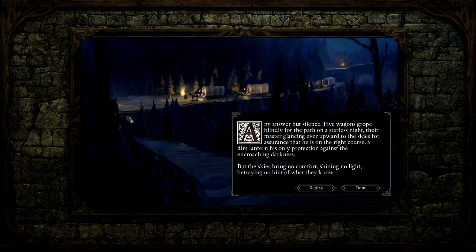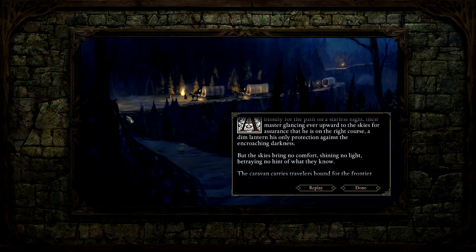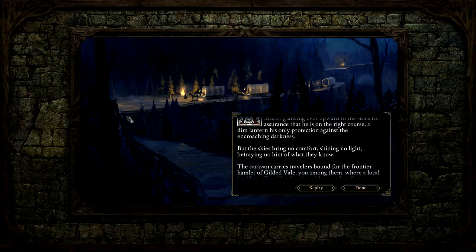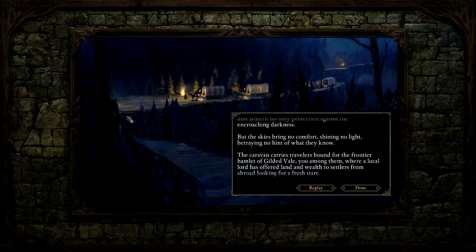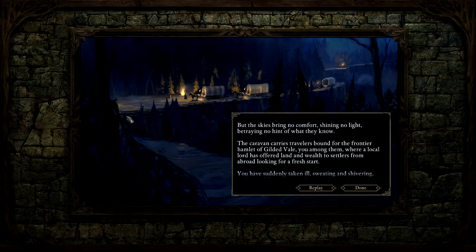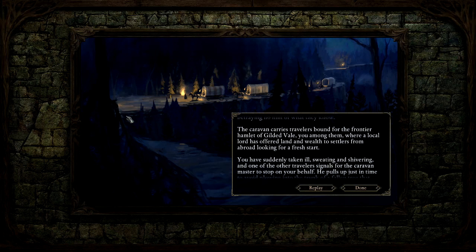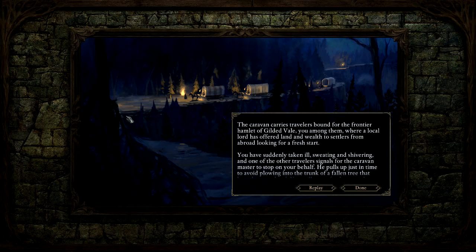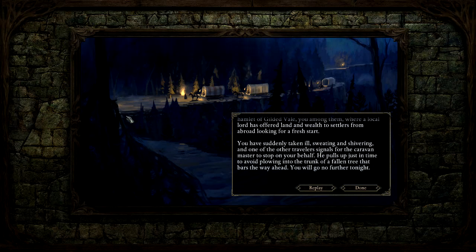Five wagons grope blindly for the path on a starless night, their master glancing ever upward to the skies for assurance that he is on the right course. A dim lantern, his only protection against the encroaching darkness. But the skies bring no comfort, shining no light, betraying no hint of what they know. The caravan carries travelers bound for the frontier hamlet of Gilded Vale — you among them — where a local lord has offered land and wealth to settlers from abroad looking for a fresh start.